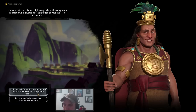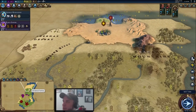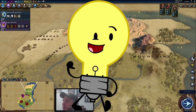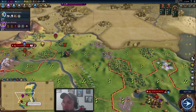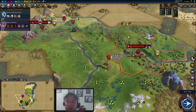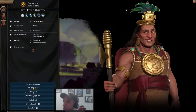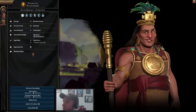Our warrior is done exploring, so we're sending him back to our city. We met the Inca — since we're on Deity difficulty, I strongly suggest not exchanging information on your capitals unless you happen to know where you bumped into the unit. I have no idea where the Inca are — they could be right beside us — so I'm going to decline that. I can see where they are now, so I probably would be okay, but personally I'd rather not do that early until I have defenses set up.